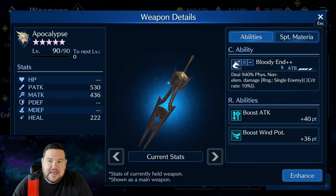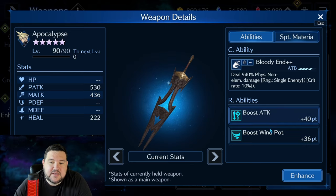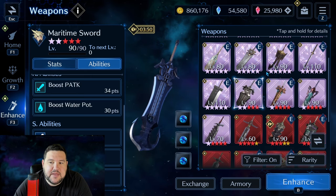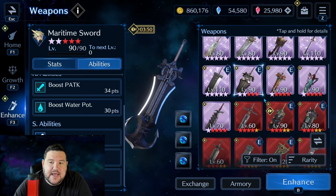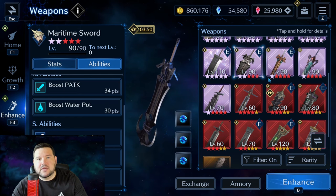Kind of an honorable mention, but Apocalypse is worth mentioning. It's not one of the first weapons I'd pick up for him, but 940% physical non-elemental damage at OB-10 is still pretty strong. As a sub-weapon especially for wind, it's quite good — 40 attack with 36 wind potency is something I'm almost always putting in on a wind DPS unit, so I think that's worth picking up on a second or third tier.